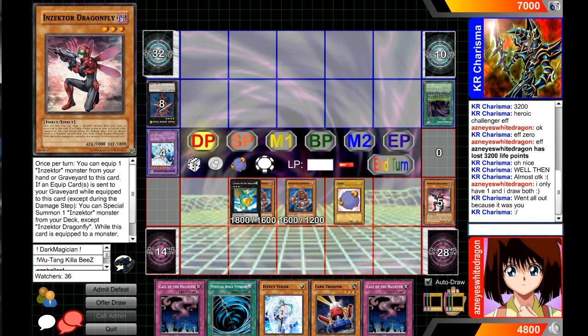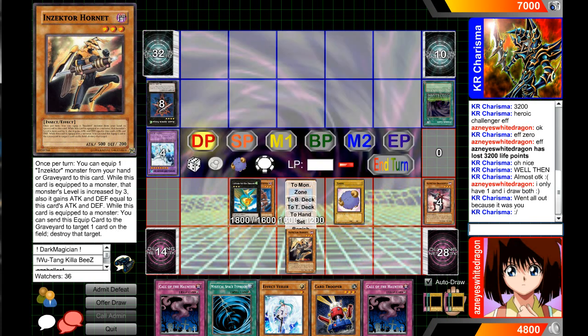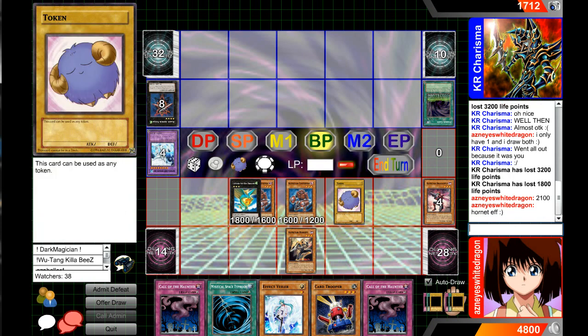Let's put that back in the graveyard so we can get that back next turn. We can get back this card once again. We're going to attack first because then technically we get more damage in that way. This is actually the lowest attacking monster, and this one's at 21 because Hornet boosts my Centipede. And then we attack. Oh, that's game.